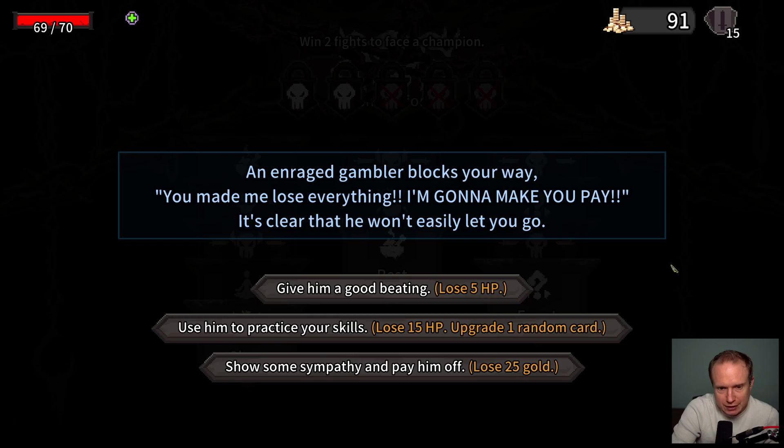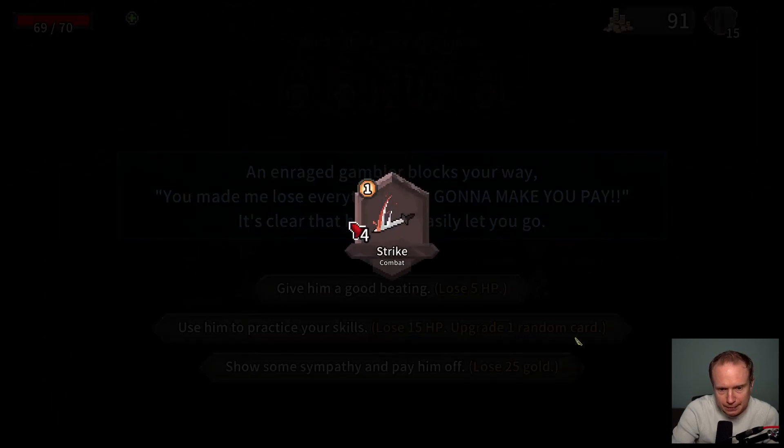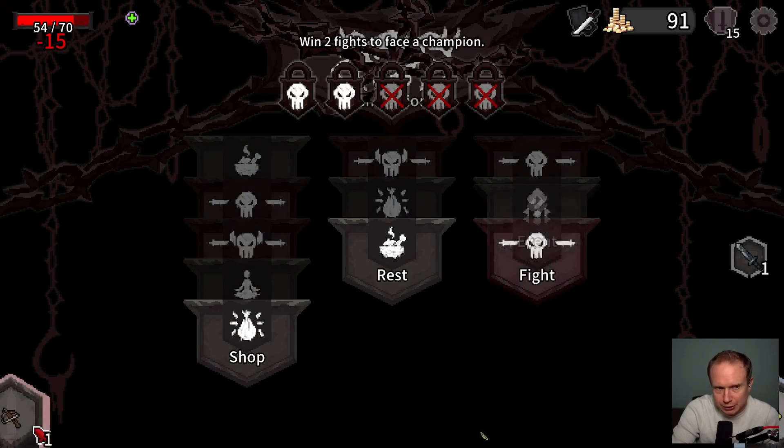Got it, third derivative, that makes sense. Let's go to the event. An enraged gambler blocks your way — 'You made me lose everything, I'm gonna make you pay!' It's clear he won't easily let you go. Use him to practice your skills, upgrade a random card. Show some sympathy, pay him off, lose 25 gold. Let's upgrade a card. Okay, not the card I would have picked but that's all right.